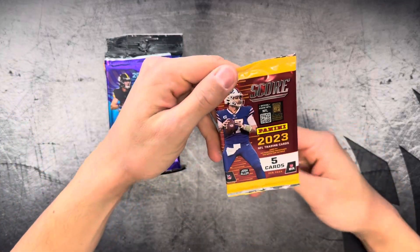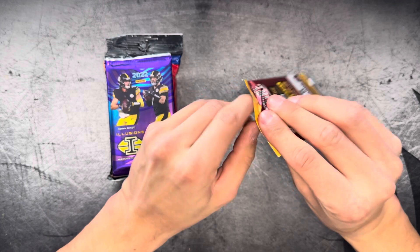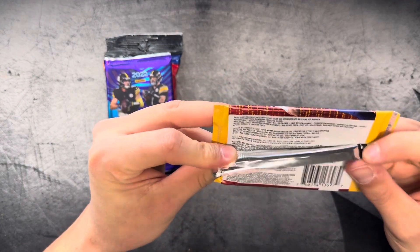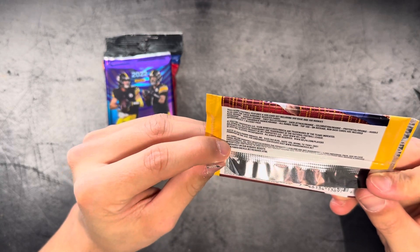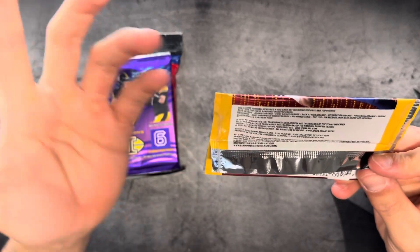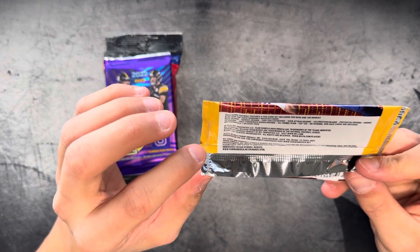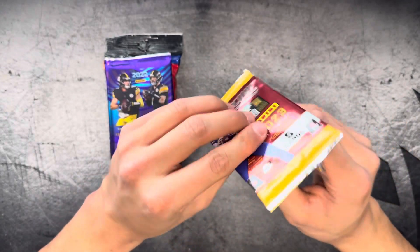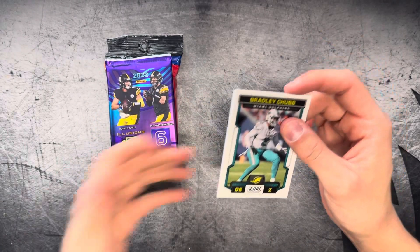Starting with this 2023 Score pack — this is just a Gravity Feed pack. You can't even pull any really numbered cards out of here. You can pull a couple like orange parallels, rookie orange parallels. But that's about it. So hoping to see a parallel in here of a rookie. Let's see what we get.